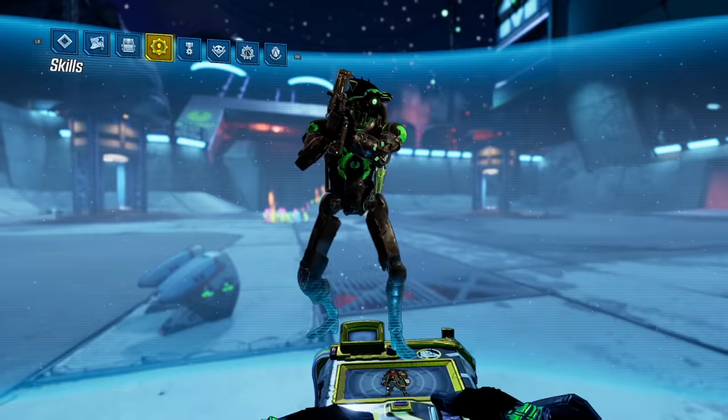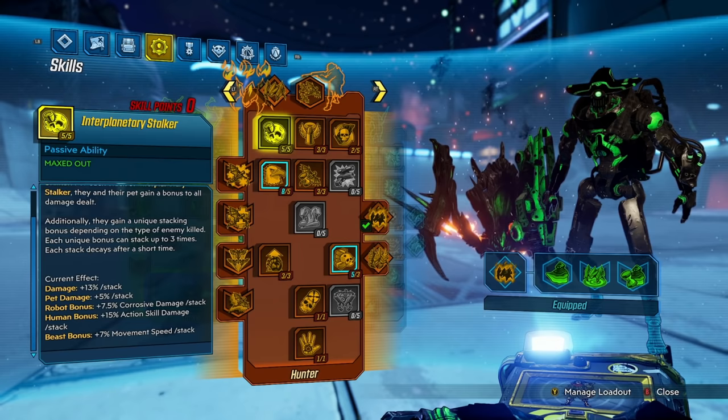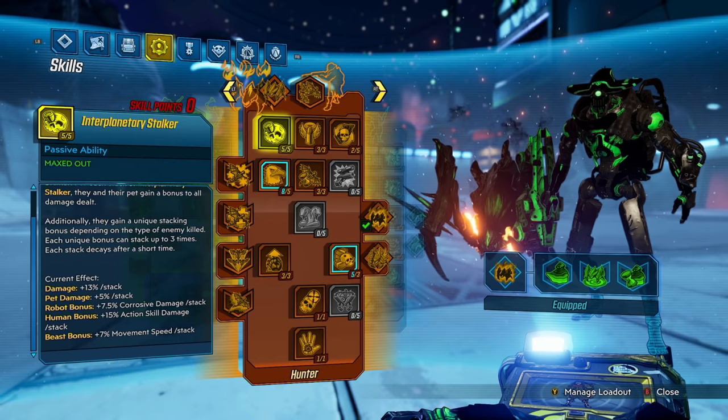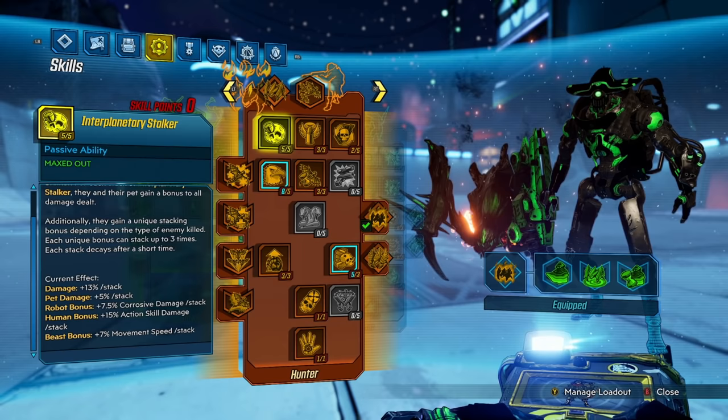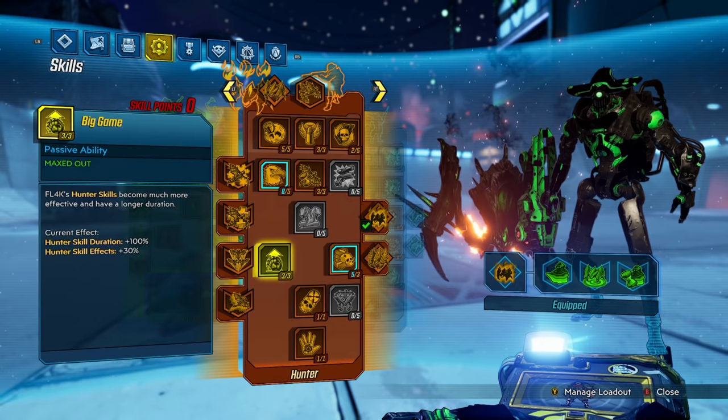Interplanetary Stalker is a skill where, depending on the kind of enemy you kill, you start stacking up different kinds of damage. For example, if you kill robots you get stacking increases in corrosive damage. However, while the Bounty Hunter is equipped, these bonuses stack up for any enemy you kill — meaning if you kill a Maliwan trooper, you're going to get increased corrosive damage, giving us super easy access to corrosive damage increases.